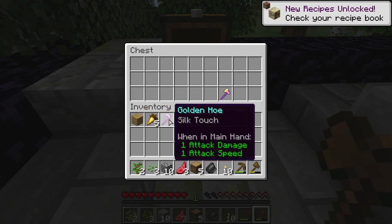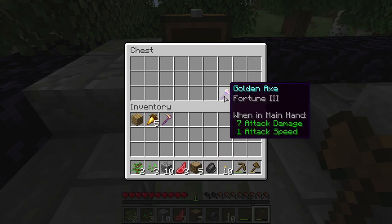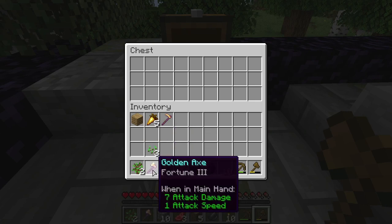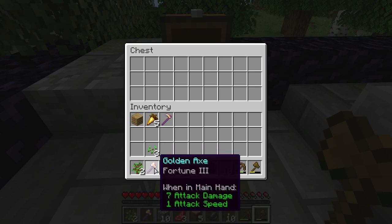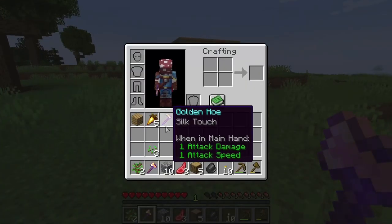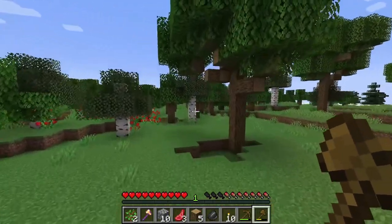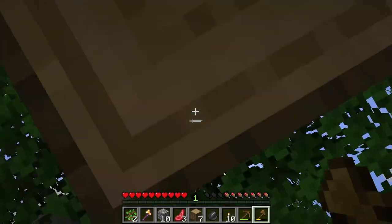Magical shinies in the chest! There's a Silk Touch golden hoe — honestly, it's a hoe, it's not very useful. But this — Fortune 3! That lets us collect more of, let's say, iron, diamonds, emeralds, any valuable resources in Minecraft. Fortune 3 will help us get a lot more of them. Seeing as they are golden tools though, they are going to break quite easily, so we will be very careful to only use them when absolutely necessary.